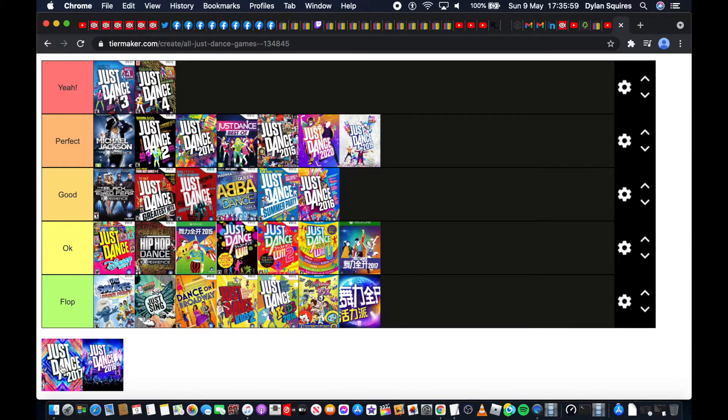It's getting pretty hard because I haven't really played all of these. The only ones I have in my library for the Wii are Just Dance 1, 2, 3, 4, 2014, and possibly 2015. I haven't got 2016, 2017, 2018, 2019, or 2020. I also have the Black Eyed Peas and Michael Jackson ones, of course.